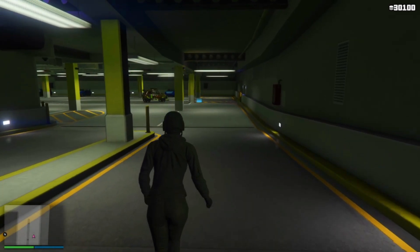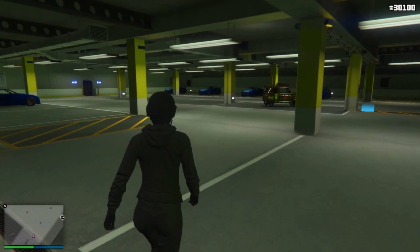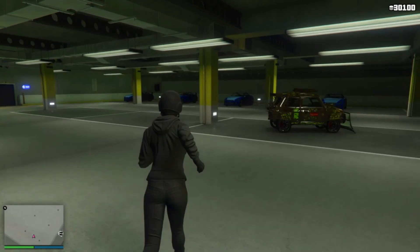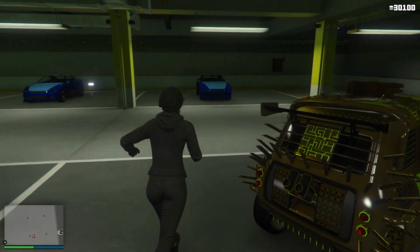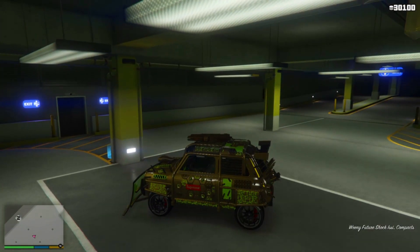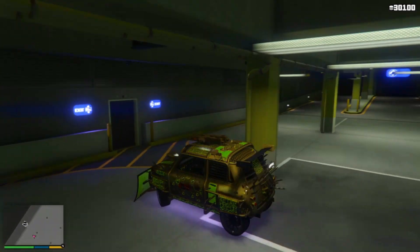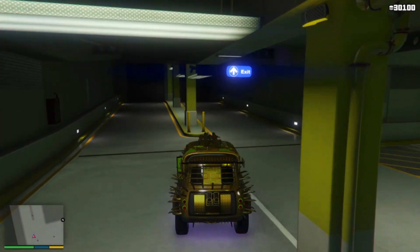Now get inside the Issi and drive it around the casino. Just give it a second and you'll be able to drive around inside the casino penthouse.